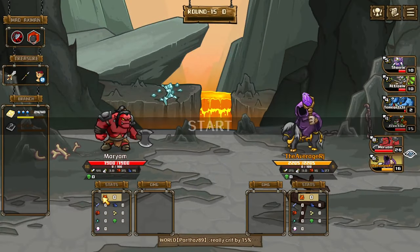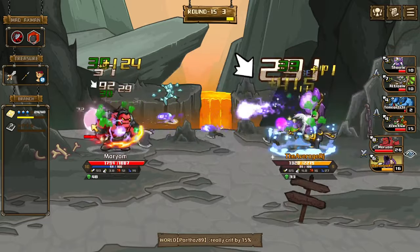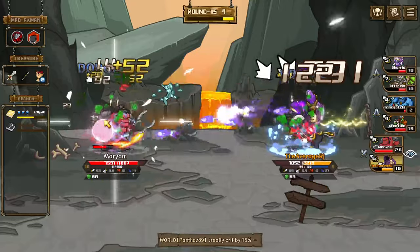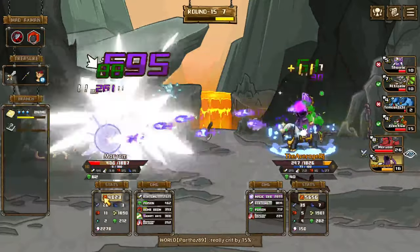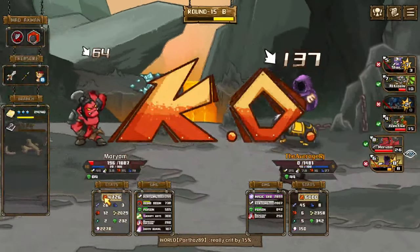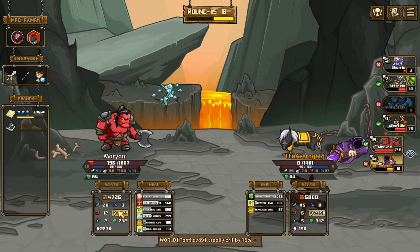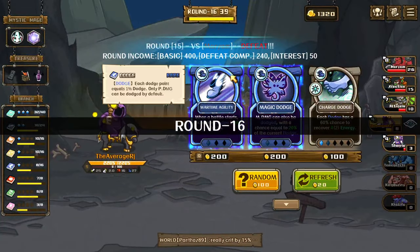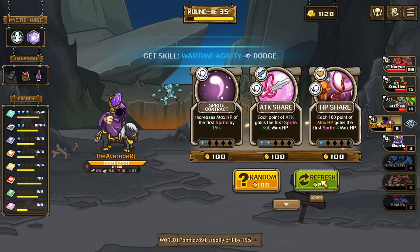This guy's going healing, but he also has a huge sprite — 2200 HP. We're dead, we might be dead here. We died — he dealt a lot of damage, he critted 12 times, healed 2000 because of sprite. We really need anti-sprite. I don't think I want any of those.